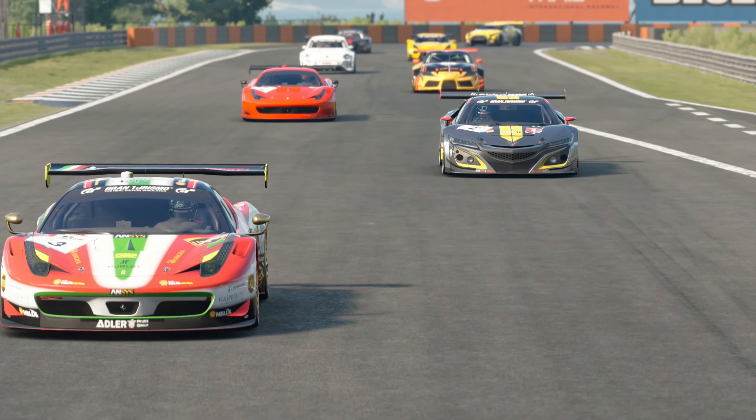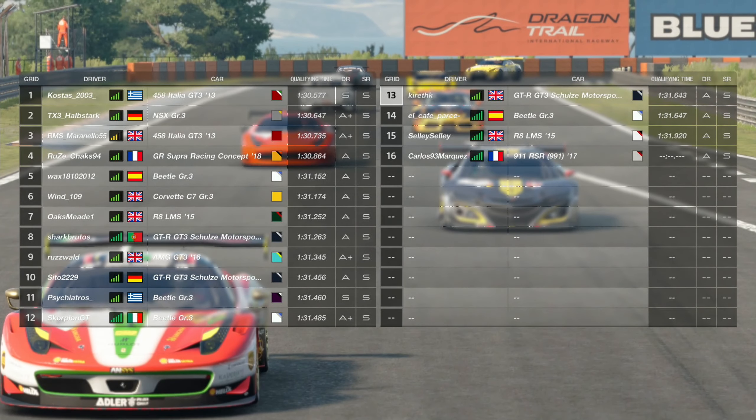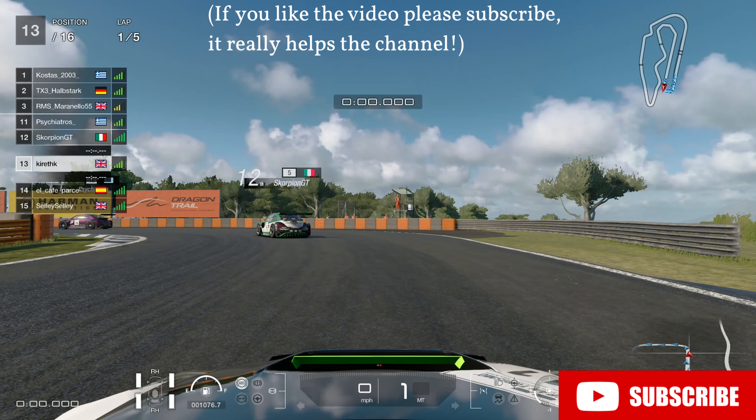Hi, it's Kirith here with another Gran Turismo video. This time we're going to be looking at daily race B, racing in a very high split lobby. The names you might recognise: Halbstart, Roswald, Scorpion GT. So it's a very highly ranked driver field — it's probably quite a high split lobby. I just want to show you how different the racing is in high split lobbies from the lobbies I was in previously.